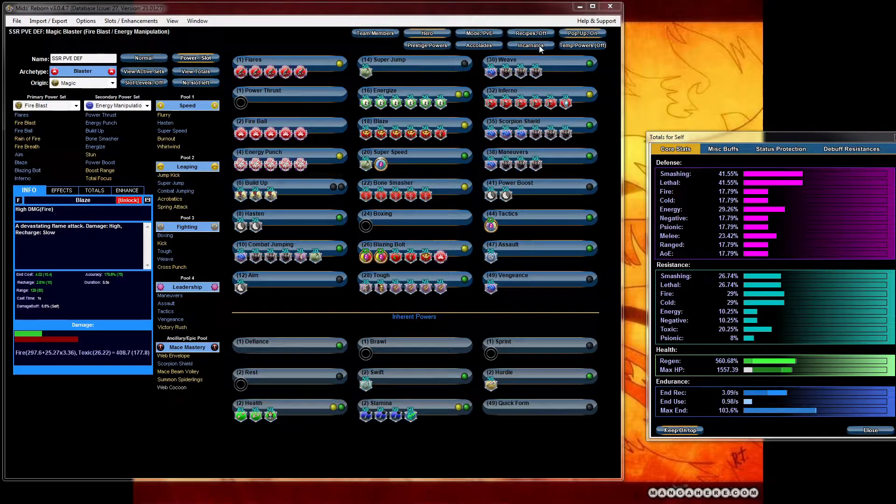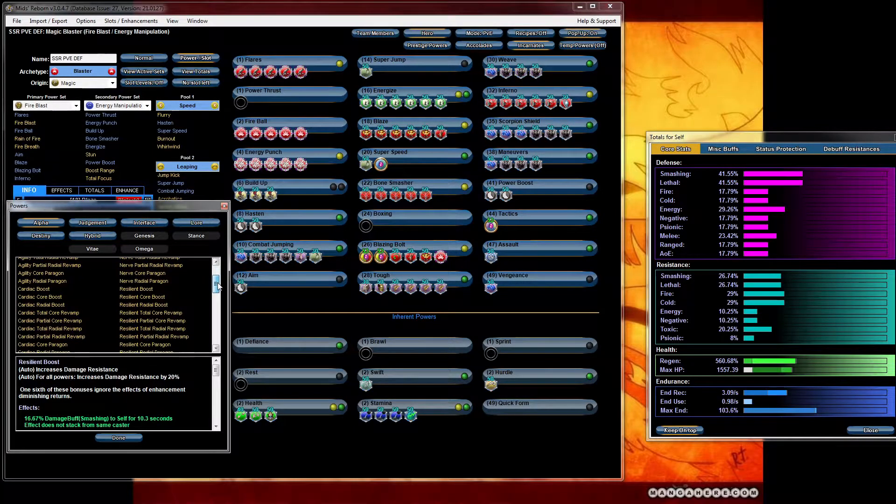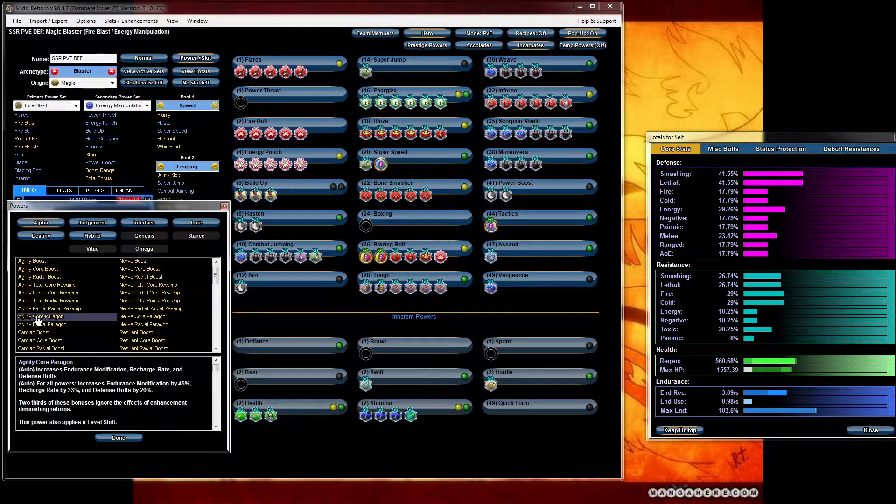I also forgot to include the incarnates — maybe we should pick some incarnates for this build as well. For the alpha, if you want to go after a little bit of extra defense we could choose certain enhancements. You have to be careful because you don't want it to affect your proc rate too much. Agility core has endurance, recharge, and a defense buff, but the recharge on there is going to mess with all of your proc rates. So you probably don't want to take agility — it doesn't seem like a good trade off. There's cardiac — that's a nice one; it gives you endurance and a little bit of a resistance buff, but we're not really chasing resistance right now so skip cardiac unless you really feel like you need it for endurance.